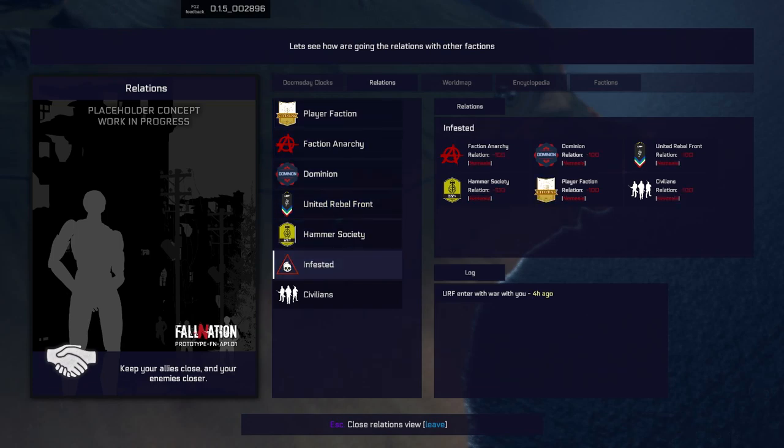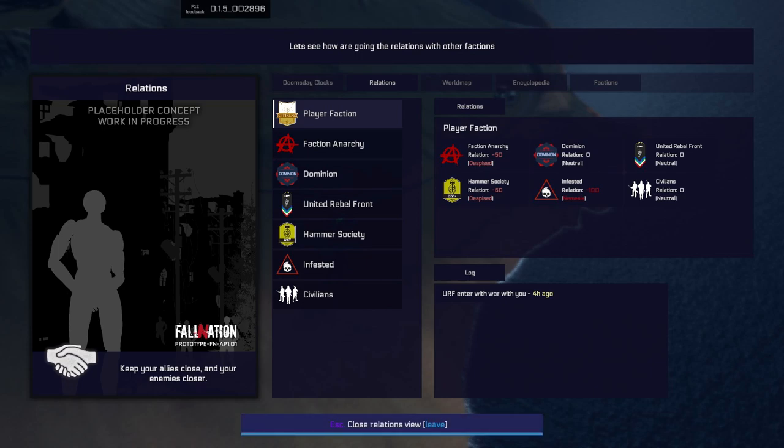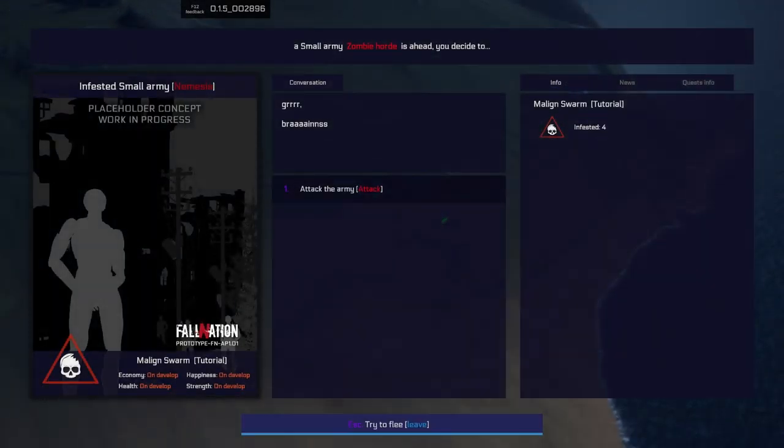There's diplomacy, a hammer faction, infested, and civilians. Hammer hates me, anarchy hates me, and the infested are my nemesis. There's also research which makes your troops better. So let's go and say hello to the zombies.